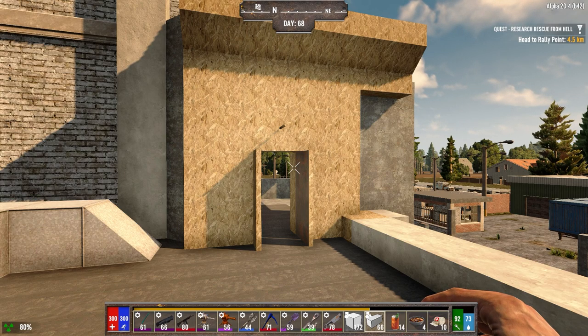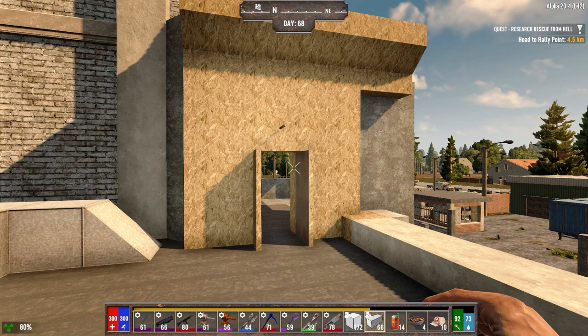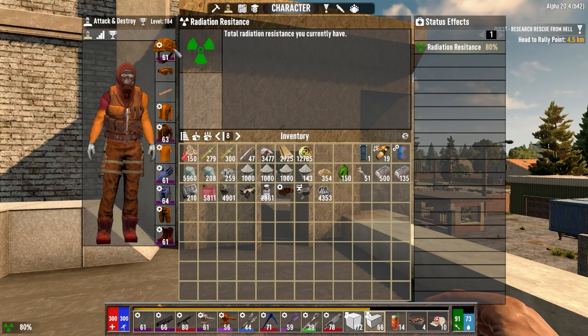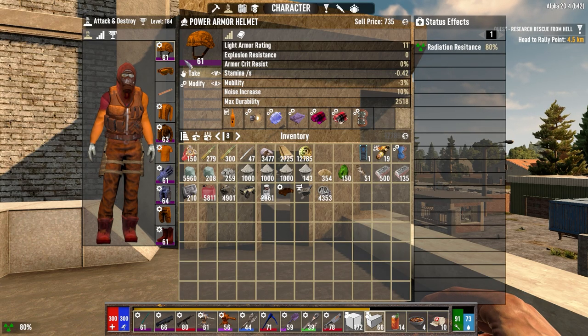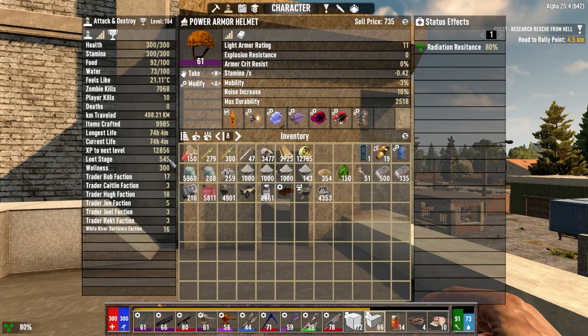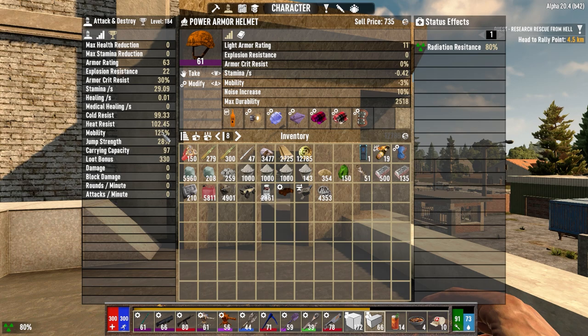Hey everybody, welcome back to the channel and another episode of my Darkness Falls for Alpha 20 series. It is the morning of day 68. We spent a couple of days building this place, and I spent a little bit of time working on stuff last night. One of the things I did do was I got my armor pretty much done. Let's have a quick look at that. We've got our power armor all installed now, and I was able to get everything up over 60, which is enough to get plenty of mods in here. Our mobility is still pretty good here at 125% - the power armor plus the glasses plus my bonus is giving us 125% mobility.